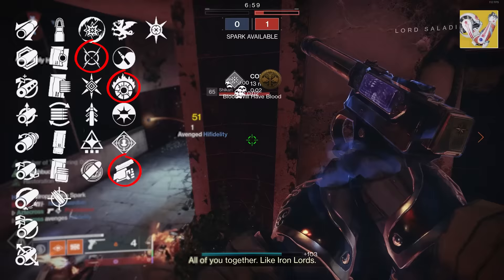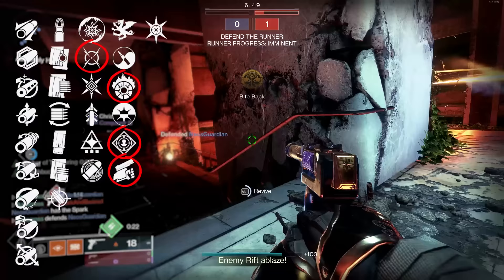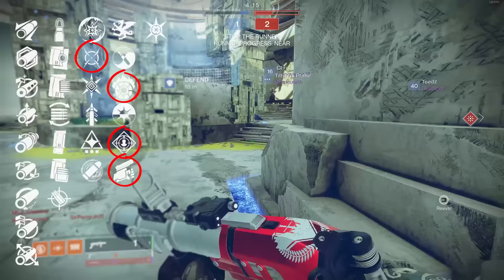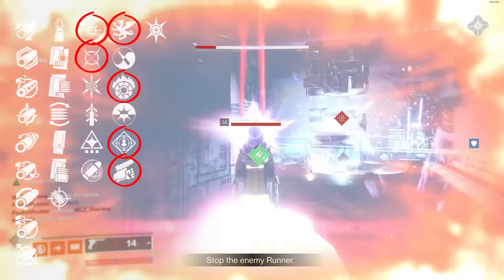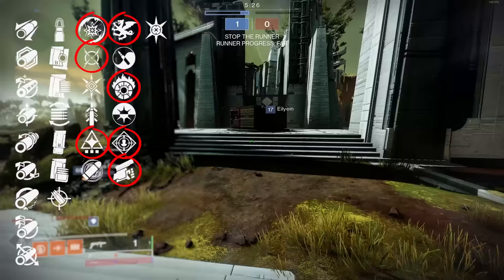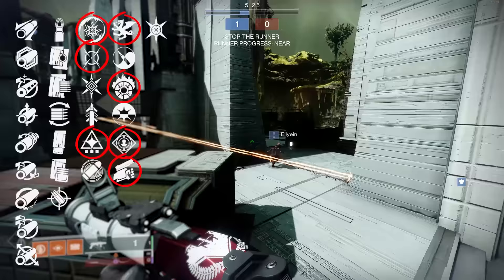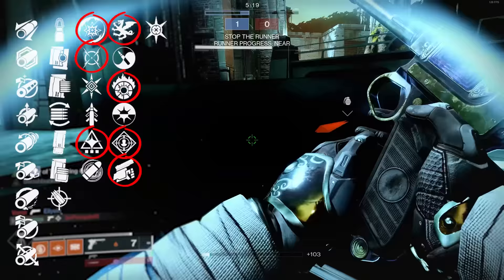Even running a melee-based build with Swashbuckler, or trying out Rampage, is still not a bad option. For me on mouse and keyboard, Incandescent and Swashbuckler are the two I like the most. For PvE players, I do think Disruption Break and Vorpal is fantastic. And if not that, rock Incandescent and maybe Wellspring — every single final blow gives you improved ability energy with the enhanced version. In Solar 3.0, that's going to be extremely nasty.